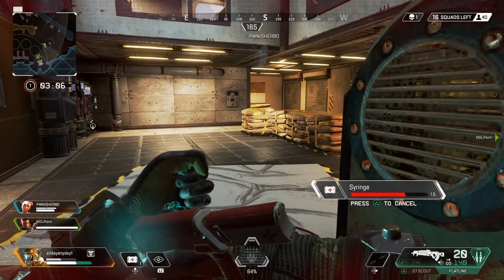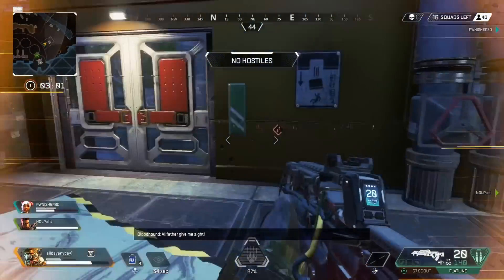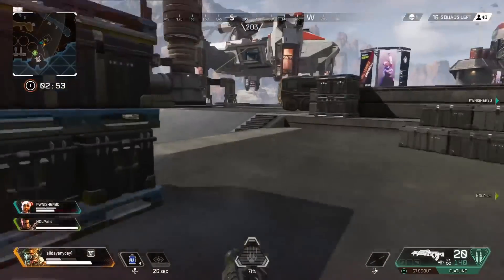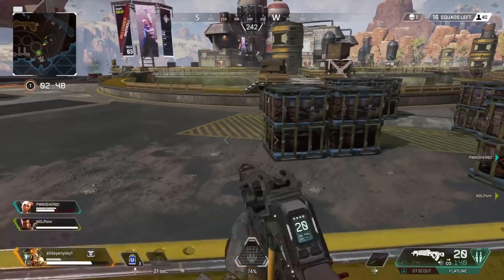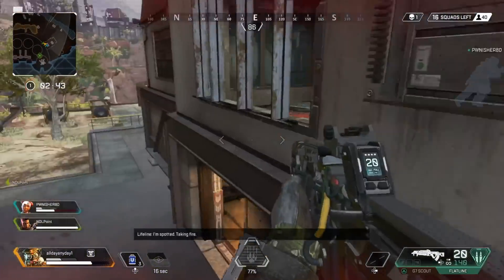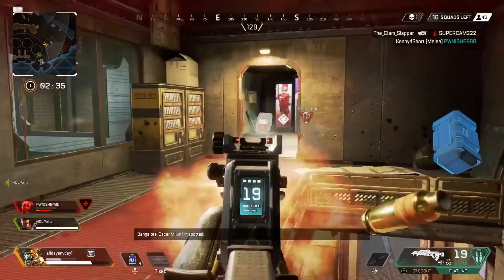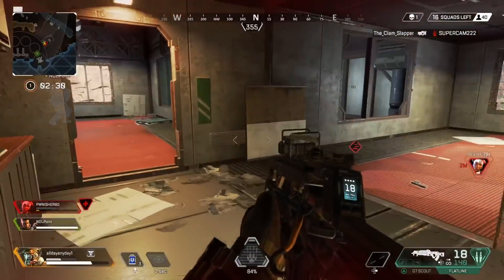Now let's go a little further in depth with the tactical ability. Right here you can see all the little clues seen with the footsteps and whatnot. The footsteps are going to have a timer on them. If it's a full timer, that means they were literally just there like a second ago. If the timer is at least like halfway, that means they were there maybe 20 seconds ago. It's going to be very useful to use your tactical ability whenever you know the enemies are nearby but don't know exactly where they're at.